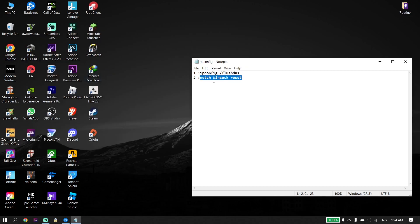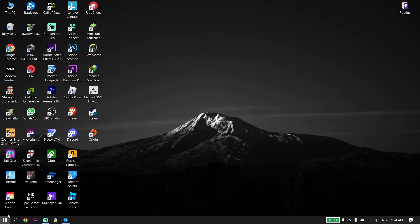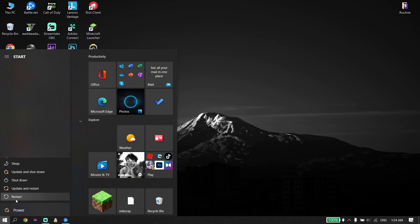Now go down to your desktop, click on Start, then click on Power, and now click on Restart. All you have to do is restart your PC. That's the first solution I know to fix this error — 'Requested a command not received, lost connection to host.'